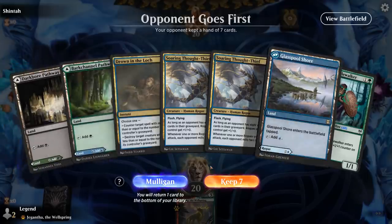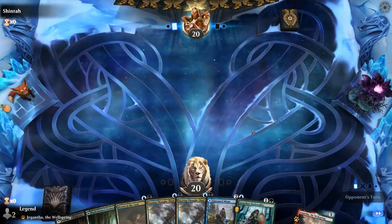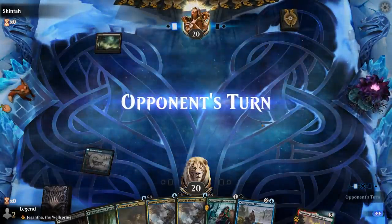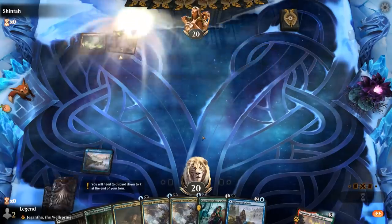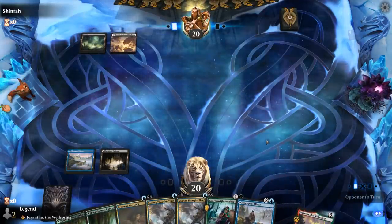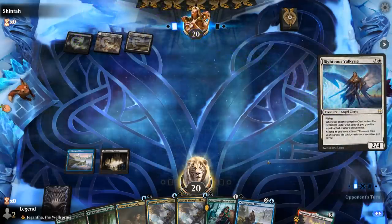Alright, we're on the draw with a fine hand — probably playing Glasspool Mimic as a tapped land, especially now that we drew a second one. Then turn-two Thought-Thief, take it from there. Opponent is Black-White on Righteous Valkyrie, so some sort of Cleric life-gain deck.